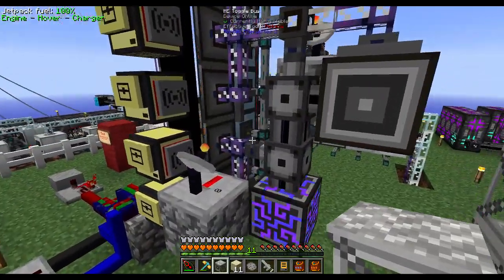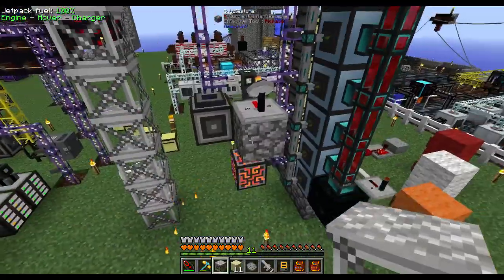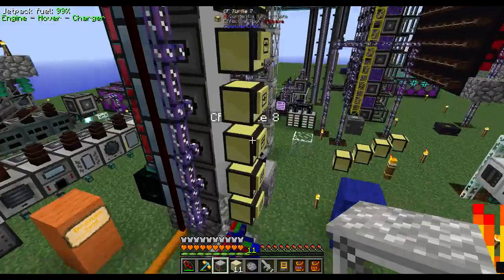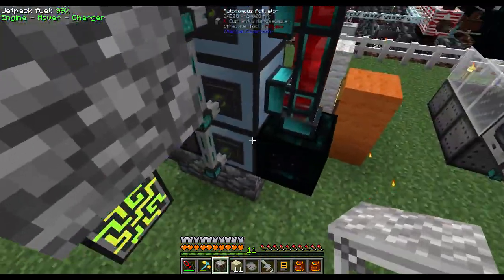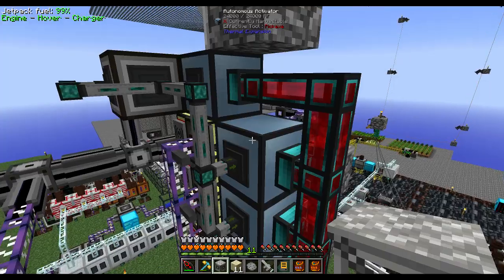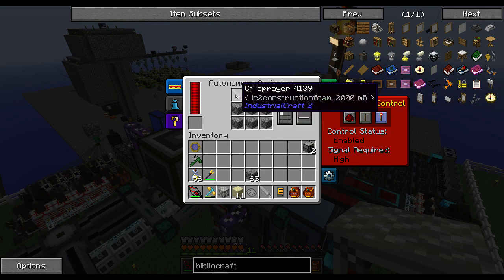Same thing on the other side — toggle bus and toggle bus for each of the two sets. For the autonomous activators: each one has a stack of sand and then garbage items to fill up the other slots, using first slot only. Everything is set to redstone control high. The one at the top with the sprayer is the same — fill up with garbage and then put the sprayer in.